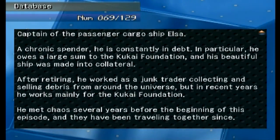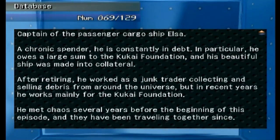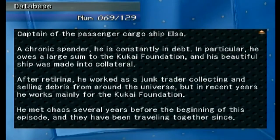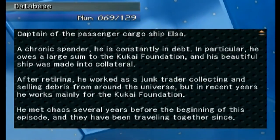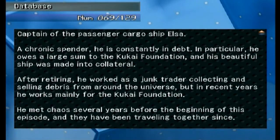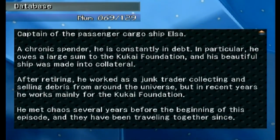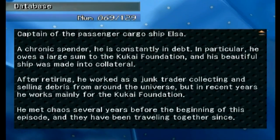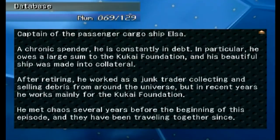'Matthews' — he's only 40. Captain of the Elsa of course. He's a chronic spender, constantly in debt. In particular he owes a large sum to the Kukai Foundation, of which he is a member, and his beautiful ship was made into collateral — he had to reverse-mortgage it essentially, put it up as collateral for a loan.